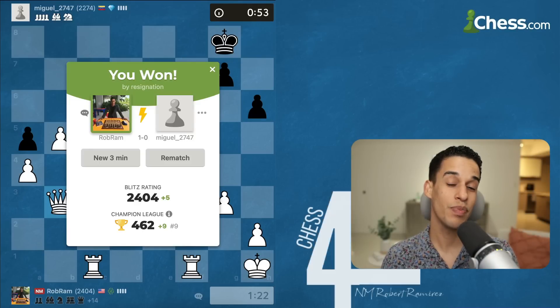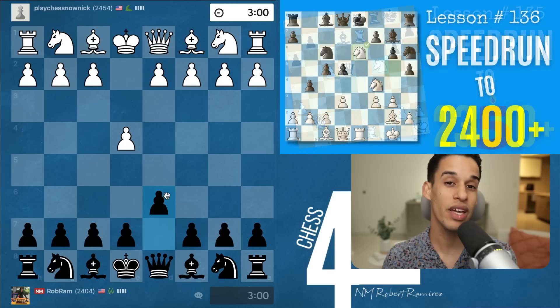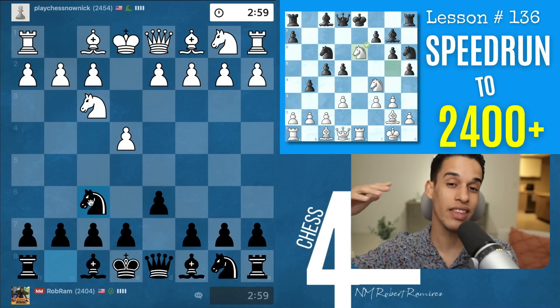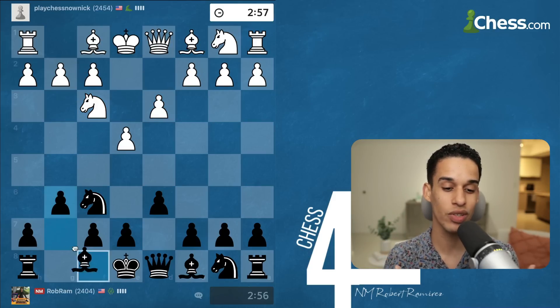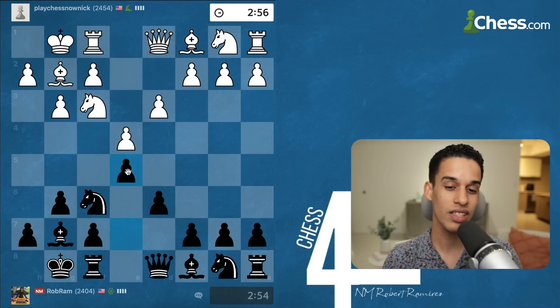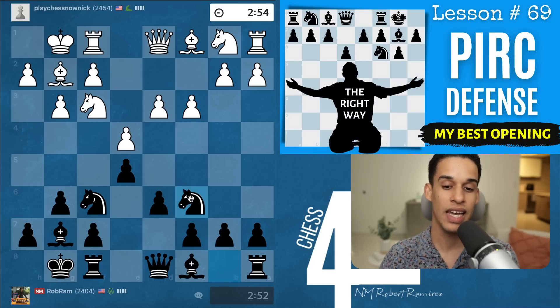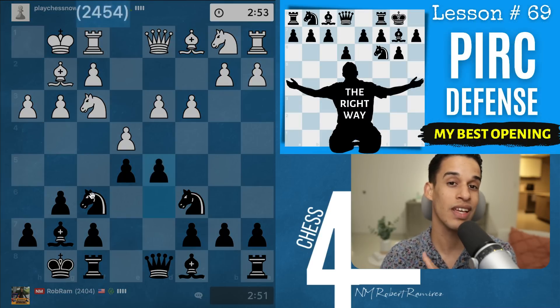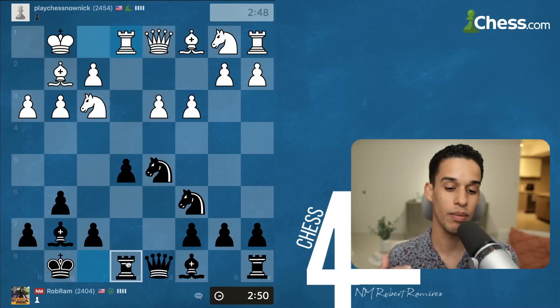We've already had a speed run to 2350 to 2400, and now it is time to make it to 2450 and then to 2500. I'm doing a voiceover so we can actually talk about the games. I started with the Pirc Defense, nothing fancy, and my opponent chooses the fianchetto variation. We're playing three-minute games, but this should be enough for us to get numerous games and see our openings in action.